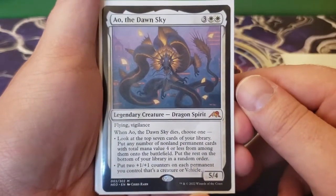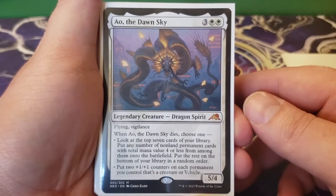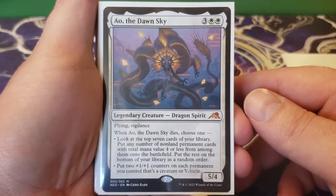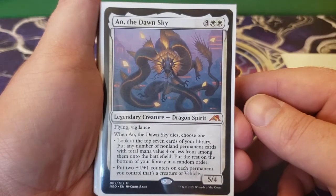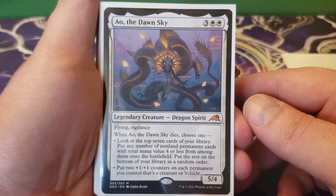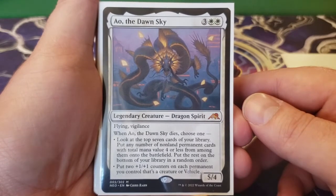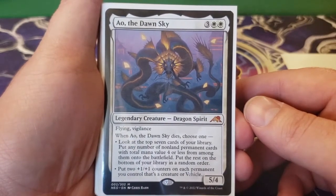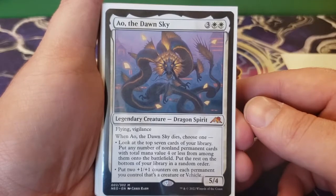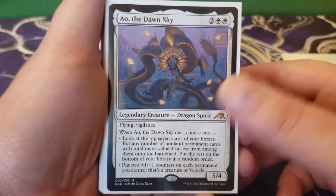Next up we have Ao, the Dawn Sky. This is three and two white for a 5/4 flying vigilance. When Ao, the Dawn Sky dies, choose one: look at the top seven cards of your library, put any number of non-land permanent cards with total mana value four or less from among them onto the battlefield, put the rest on the bottom; or put two plus one, plus one counters on each permanent you control that's a creature or a vehicle. With Lazel, this is going to put three plus one, plus one counters on each creature you have in play — just a really big swing in your favor.